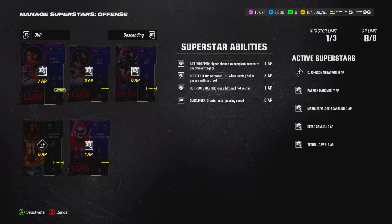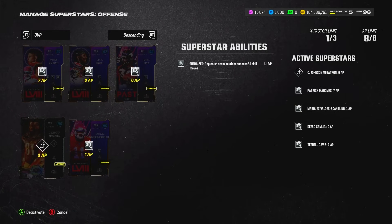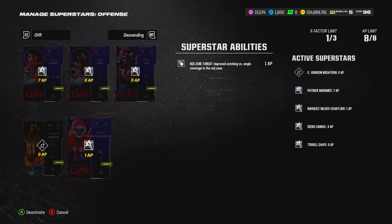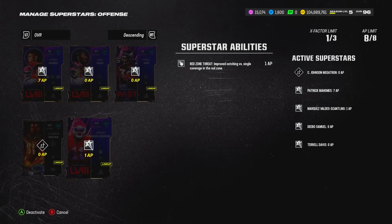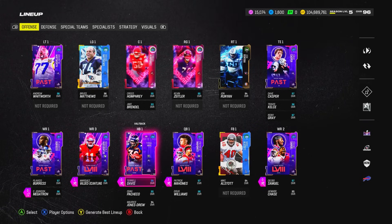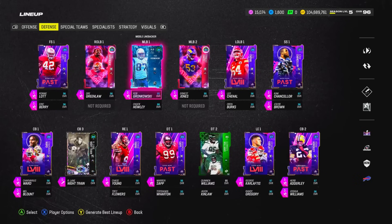Looking at offensive abilities: seven of the eight AP is taken up by Mahomes. Debo Samuel gets a free Mid-In Elite, Terrell Davis gets a free Energizer, and Calvin Johnson just has the AKA boost. I spent one extra AP on Red Zone Threat — one of my favorite abilities from Madden 23's second half of the year, especially for high balls and mossing people in the red zone. It kind of negates contested catch situations. Not a lot of other good one-AP options on offense.